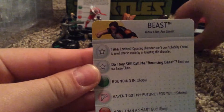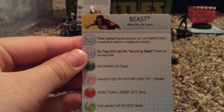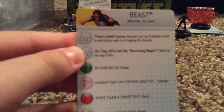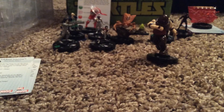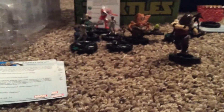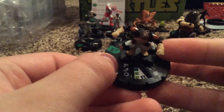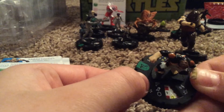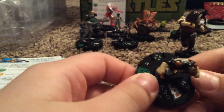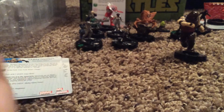Next up, we have Beast. I really like the Time Lock trait a lot of the All-New X-Men have: opposing characters can't use Probability Control to reroll attacks made by or targeting this character. I really think that's pretty dang cool. Here we have Beast's dial. He actually does have Outwit, which is pretty good — he's probably one of the only characters in the set with it. He also has Support at the end. So, a nice 75-point character for an All-New X-Men theme team, a past team, or a scientist theme team.